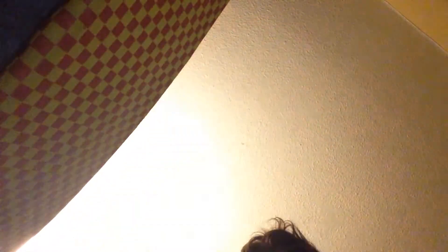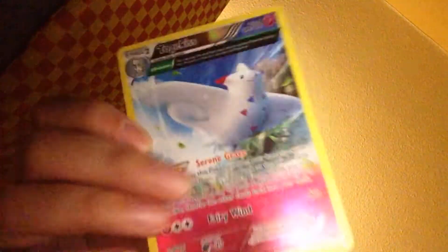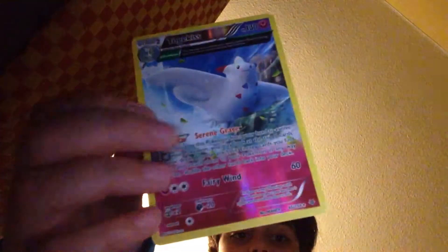Rockfoot, oh wait there's another one here. Bulbat, Rockfoot, another Chespin, Pelipper, Wally, another Dustox, Carbink, Togakiss. Oh my god guys, Togakiss! This thing is a beast.